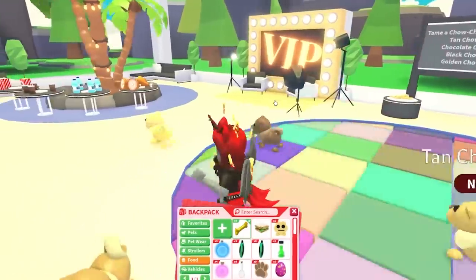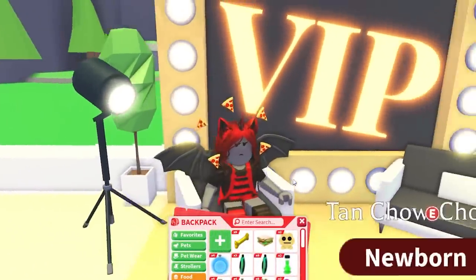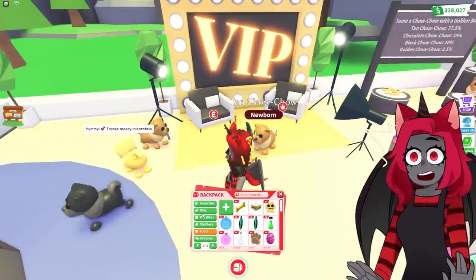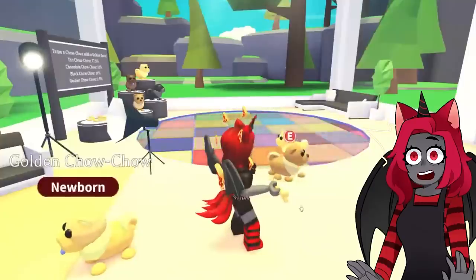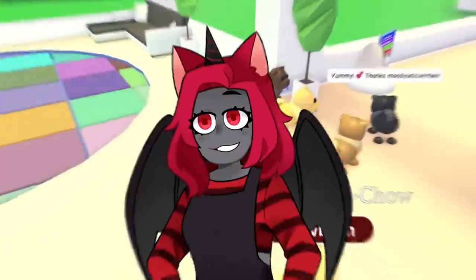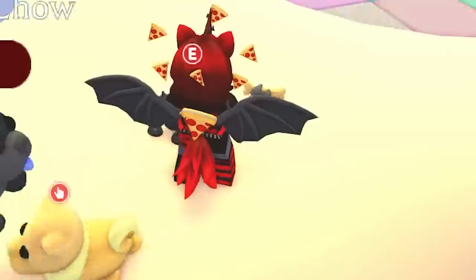Oh man. We wait till that Chow Chow comes to me, and we throw another bone over here near the cool VIP sign. This is fancy. We got a golden Chow Chow? Are you kidding me? We got the golden Chow Chow on our third try! No way. We just need the other two. This is actually so easy. And it makes it easier for me to give them away. We got a black Chow Chow here — beautiful, beautiful black Chow Chow.